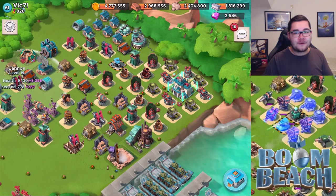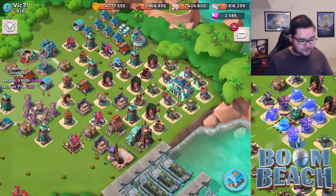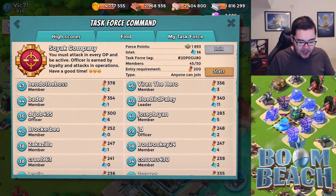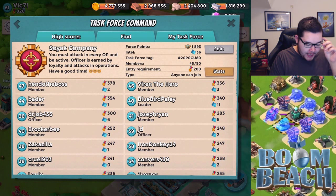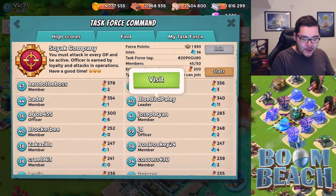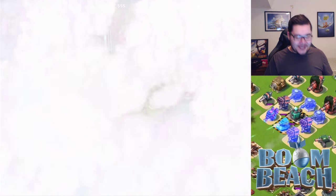I hope this base review helps you out. Let's move on to the final base of today. The next base is in a task force called the Soya Company. We're looking at Bluebird Palais — he's level 40, the leader of this task force, with 340 victory points.